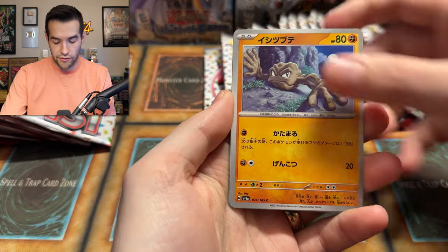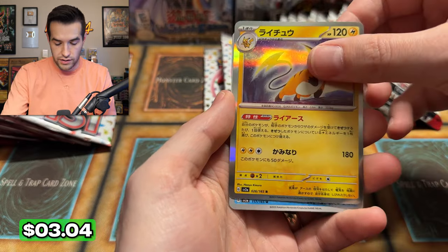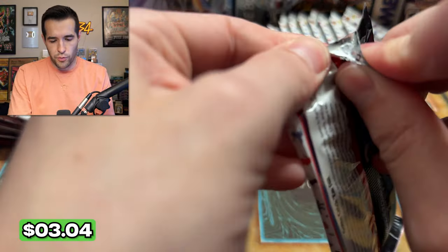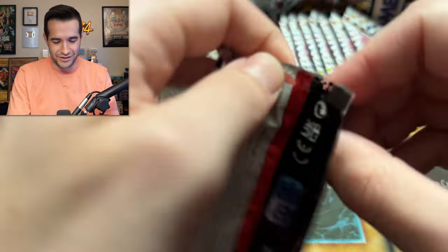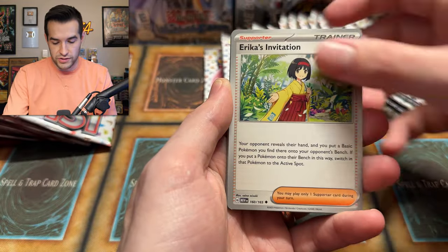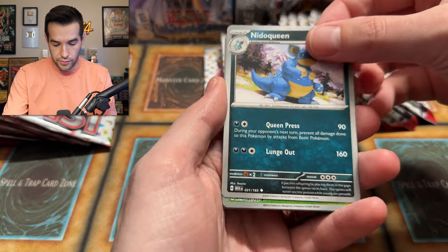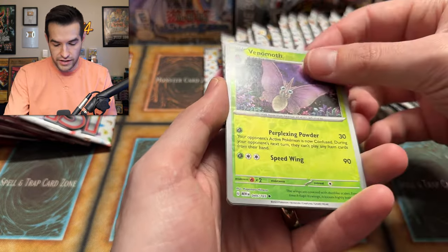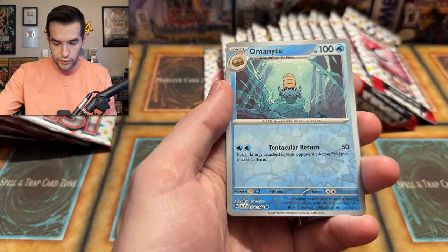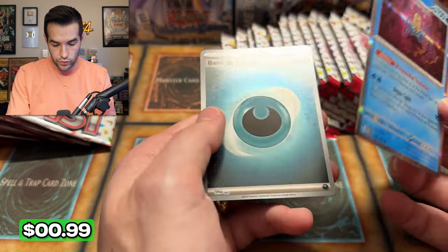We have Jigglypuff, Geodude, Diglett, a little Raichu. I did a Lolan Raichu raid last night — that was probably not worth it. It wasn't very good. This is a late video — I wanted to post it today but I was supposed to get these a bit earlier and it didn't happen, so I wanted to post ASAP. We have Venonat — these holos are so faint you can't even tell on the reverses — Omanyte, so Omastar and Omanyte in the same pack, and then a basic energy.